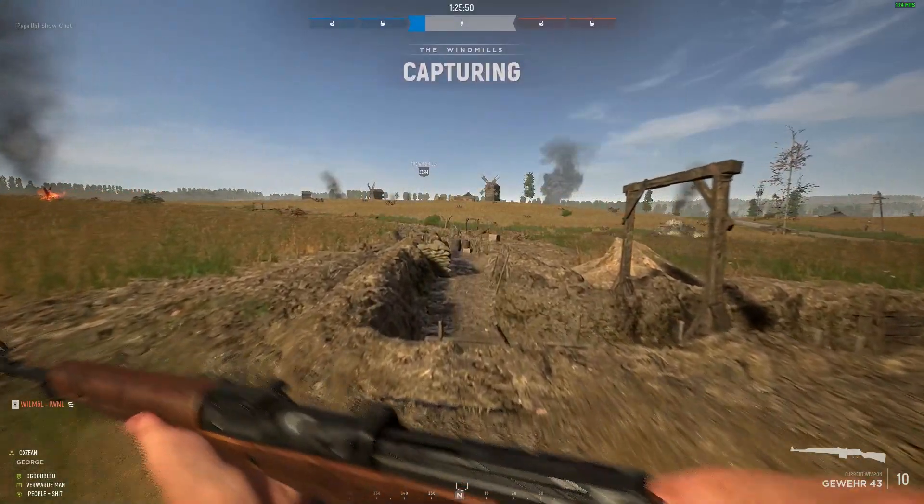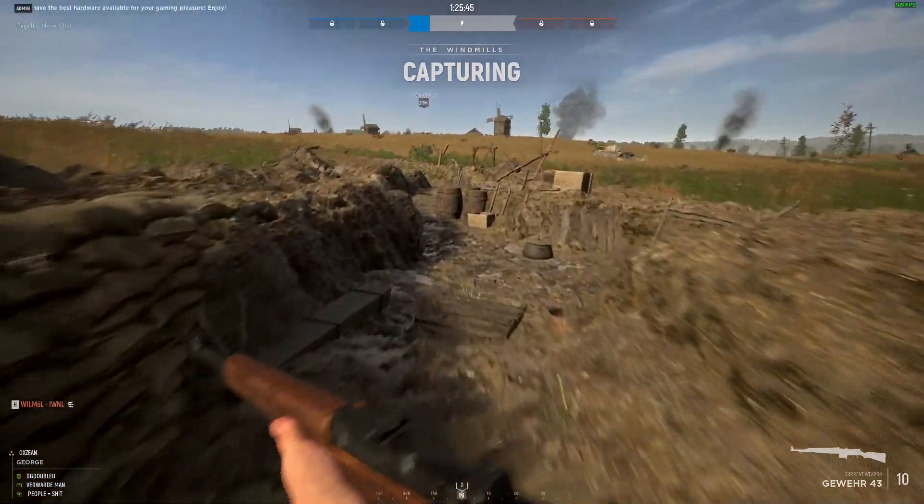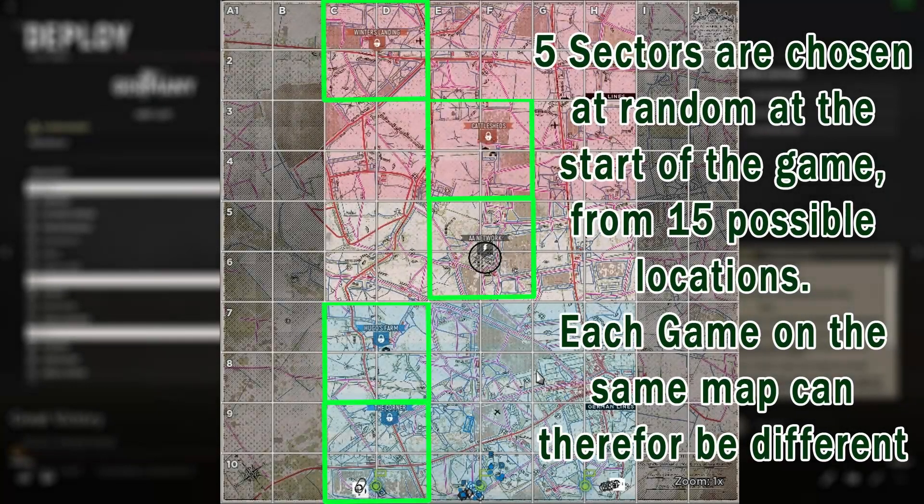In a warfare battle you will fight over sectors. Each sector is two by two squares with a stronghold in the middle — the stronghold being the black circle. Every map has 15 possible sectors of which five are chosen at random at the beginning of the game. This goes for both the offensive as well as the warfare maps and is the reason why each battle essentially looks different.